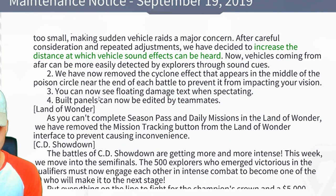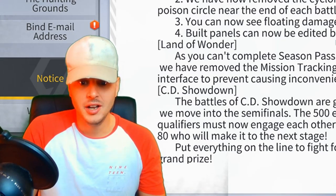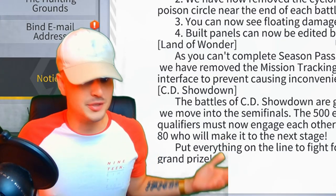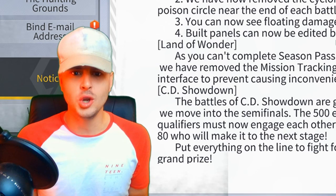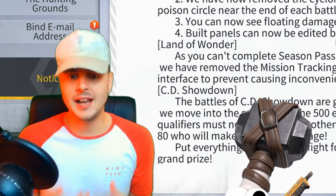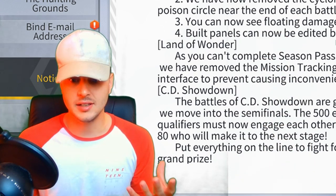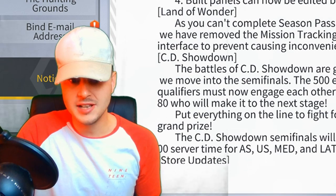Number three: you can now see floating damage text when spectating — that makes it easier to see how much damage people are doing in a custom game or playground mode. Number four: built panels can now be edited by teammates. What the hell? Why are all these bugs being fixed now?